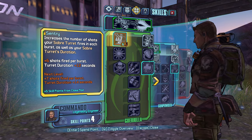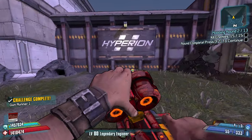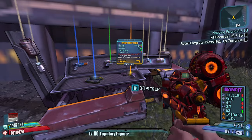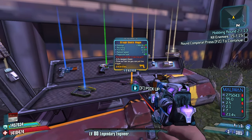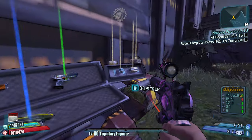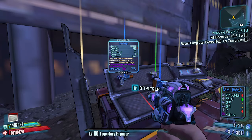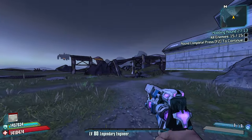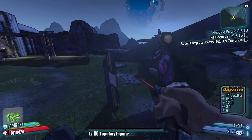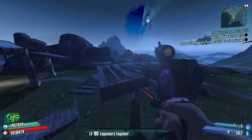One point into Sentry — let's go more points in Sentry. We're going to be kind of all over the place with our skills here, but that's okay. A Maggie! Wow. Okay, we keep the Maggie for sure. What's the slag chance on this bad boy? That's a strikeout better. We're getting ourselves equipped with some decent weapons here, which is beautiful.